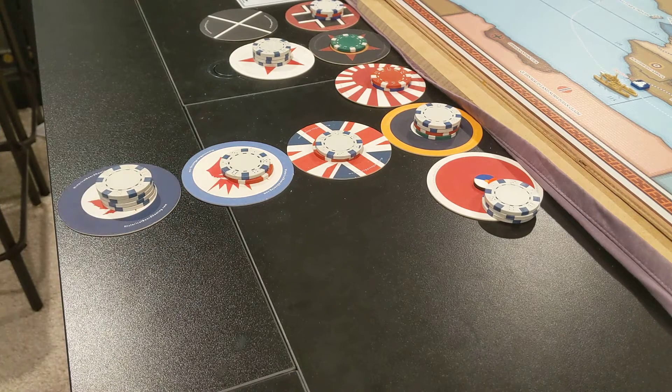None of the victory conditions change this turn. That's the Commonwealth turn for July 1937 — Admiral Seabass signing off.